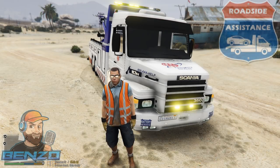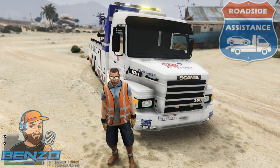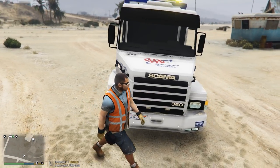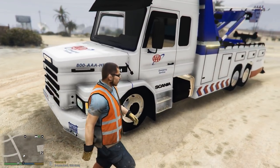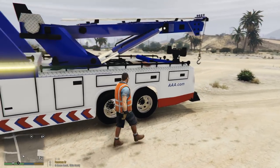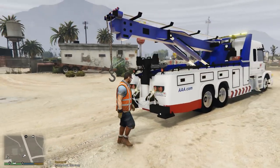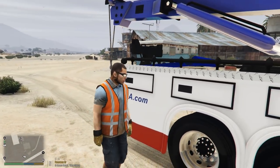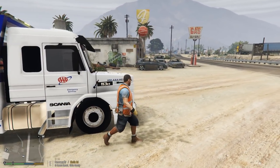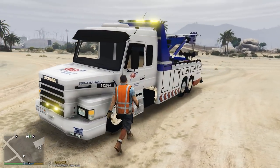Hey guys, welcome back to the channel, this is your bro Benzo. I got a cool episode for you today. We're gonna be using this really nice large tow truck used to tow large vehicles — it's called a Scania. You can get this off the GTA 5 mod site. This is a AAA livery for emergency services and vehicle recovery, and we're gonna be using it right in front of the airfield to drop off large vehicles. Let's go ahead and get today's episode started.